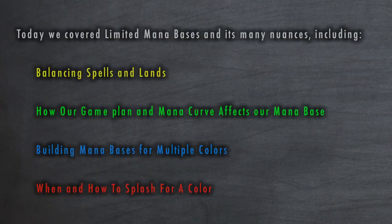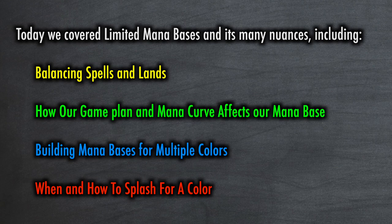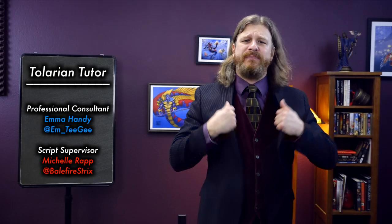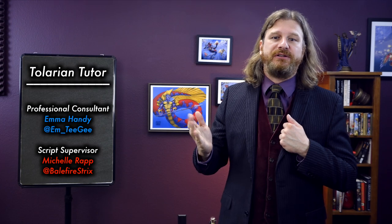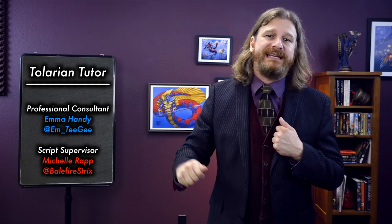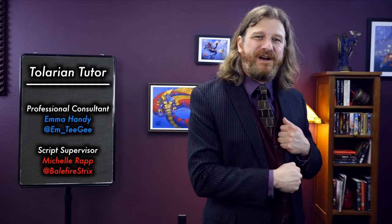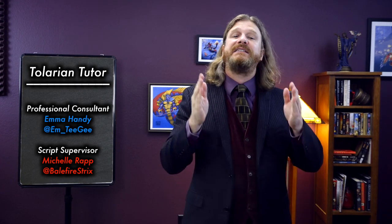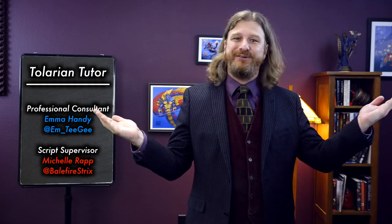Thanks again for watching another session of Tolarian Tutor. Today we covered limited mana bases and its many nuances, including balancing lands and spells, how our game plan and mana curve affects our mana base, building mana bases for multiple colors, and when and how to splash for a color. This is Tolarian Community College. I'm the professor. Our professional consultant is my own tutor Emma Handy. Michelle Rapp is our script supervisor. And remember, it's not about winning individual games of Magic — it's about getting better, win or lose.